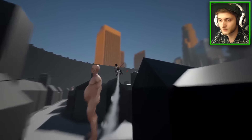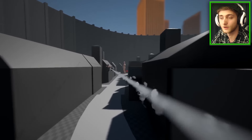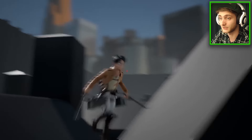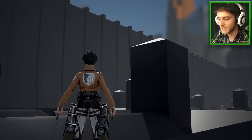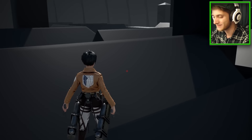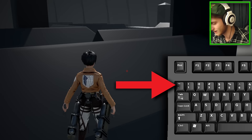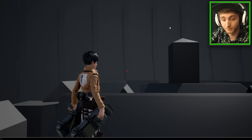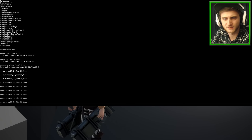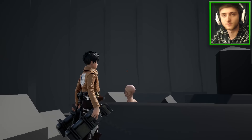If you guys want to know the code to summon these for yourself, I'll leave it in the description, along with the code to get into the secret map. To get the console up in this game, it's the key next to one — the key to the left of one on your keyboard. If you hit it, it'll bring up a little box at the bottom. Hit it again and it'll show a list of commands you've used.